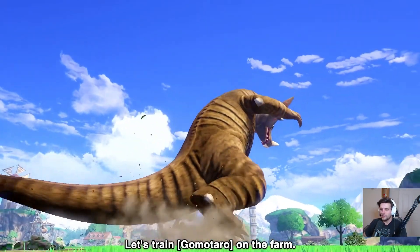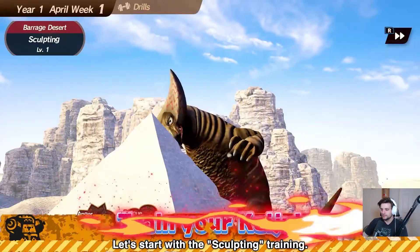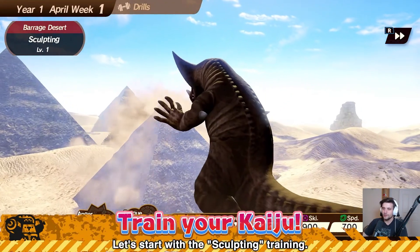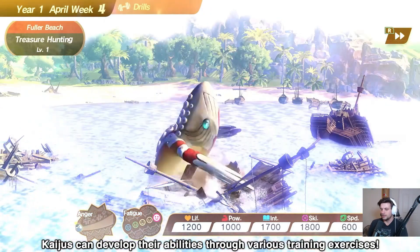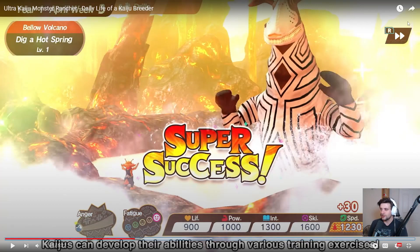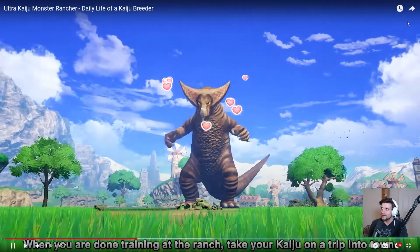Training - let's bring him to the farm, hell yeah. They're showing that there's different training you can do. We saw the fast-forward button before and in this game it seems really quick - like incredibly fast - so I'm pretty excited about that. The UI frame right here is legitimately atrocious, it looks so bad, but I'm okay with the game otherwise.